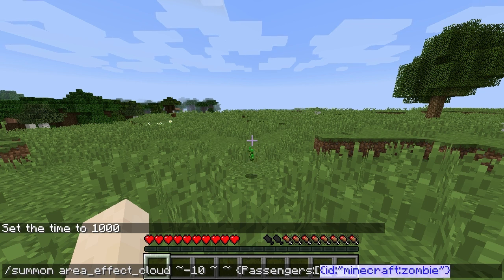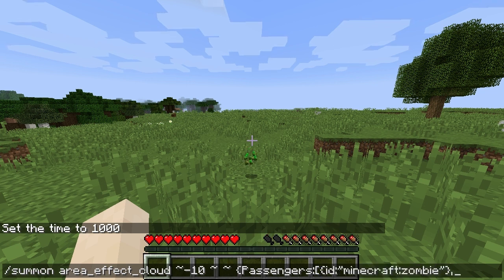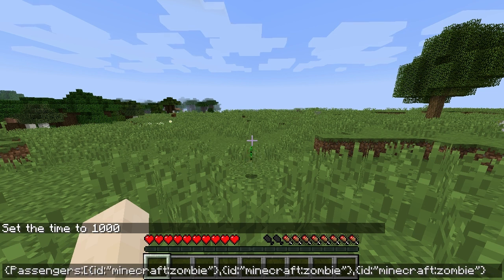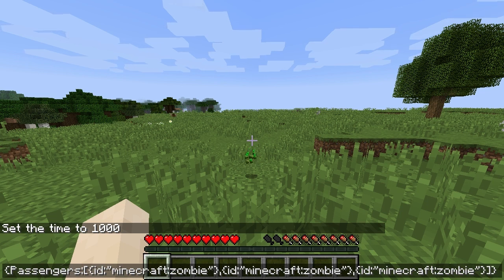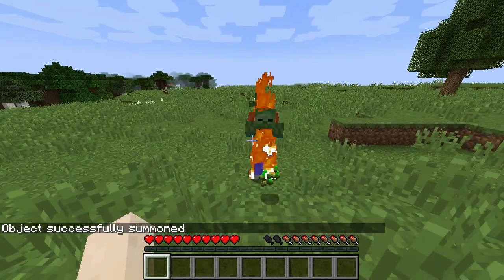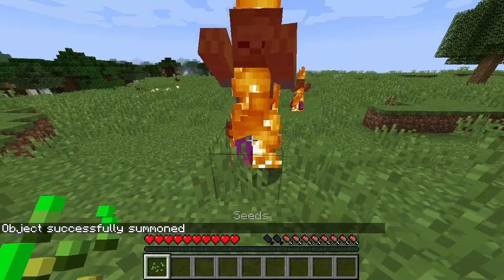We just take this section, put a comma, then paste it — comma and paste it. And remember we then have to close the set of objects, and then close the very first one which was at the beginning of passengers — that curly brace. So it's curly, square, curly at the end. And then you can see there'll be three zombies spawned.